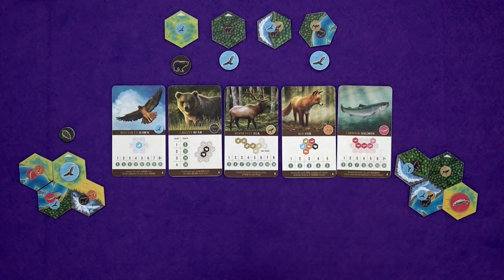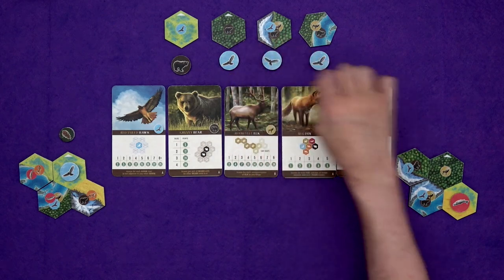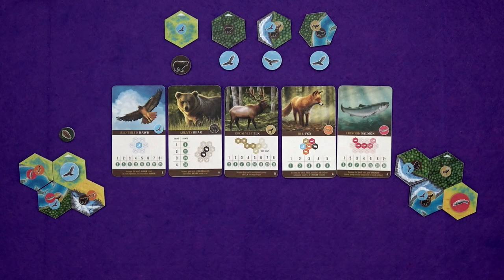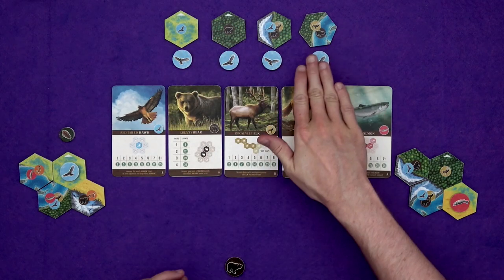Now, if the tokens have come out and there's already three of a kind out there, when it comes to your turn you can choose to wipe those matching ones out and draw three new ones. And if there are four matching out there, you have to do it — you haven't got a choice.